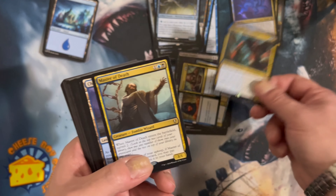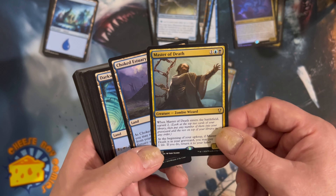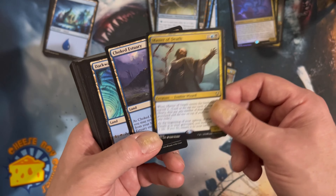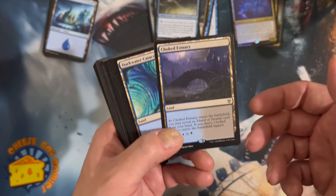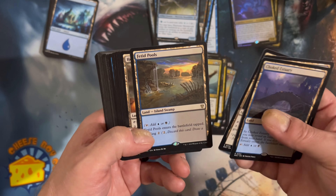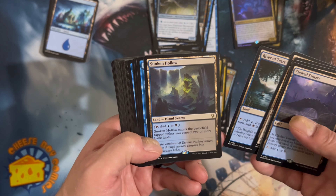I feel like Lazav was just reprinted in Ravnica Remastered, maybe not. Master of Death - when it enters the battlefield surveil two. And your lands - Choked Catacomb, Drown in the Loch, Temple of Deceit, Fetid Pools.